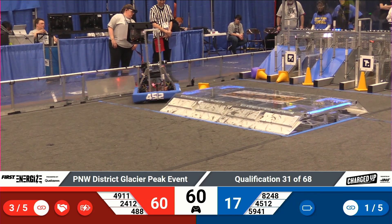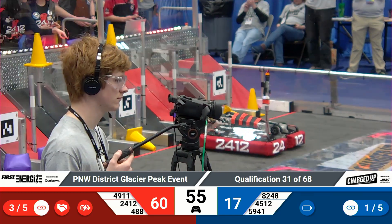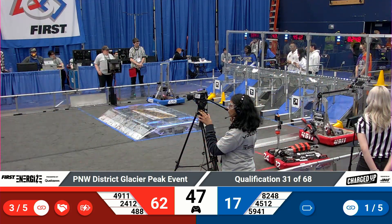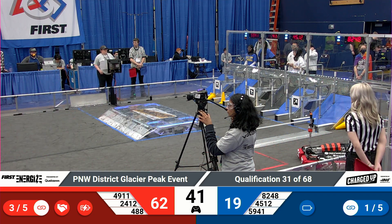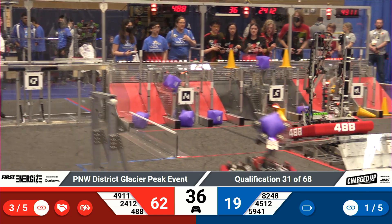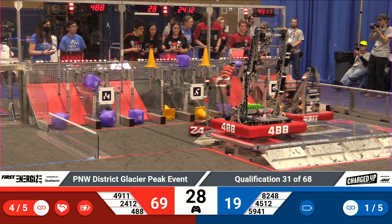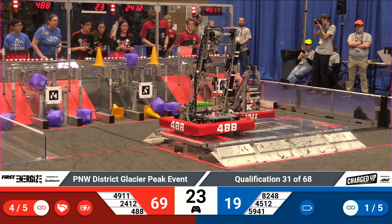Cyber Knights put another cone on the bottom row. Here comes RoboTotes with a cube, looking like it's going to go on the bottom row as well. The Red Alliance has completed three links and has 62 points on the board to the Blue Alliance's one link and 17 points. 40 seconds to play. Here come the Cyber Knights, here's Team X-Bot — X-Bot without a game piece, headed up onto the charge station. Cyber Knights slot in behind them with a cone that drops into the hybrid node. That's going to be a fourth link for Red — one more and they can take home a ranking point.